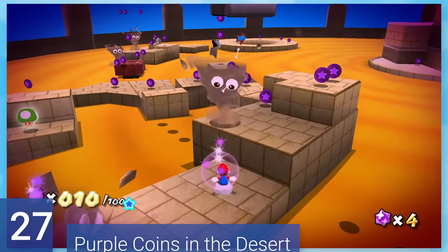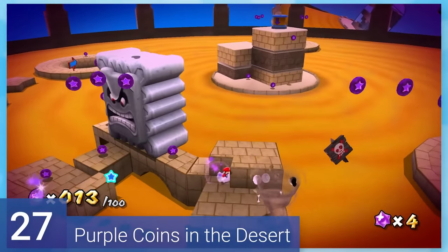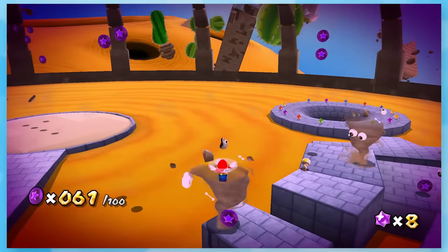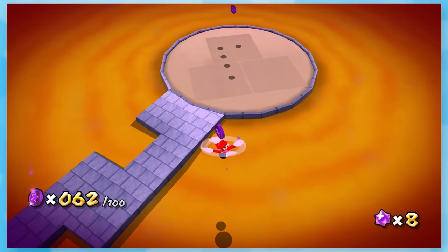27: Purple Coins in the Desert. Here we've got a somewhat challenging purple coin mission. It's fairly slow going and some of the coins are in hard to reach spots, but a lot of them just require the tornado, which means it takes forever to finish.